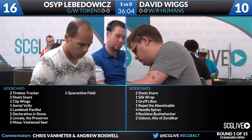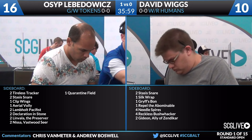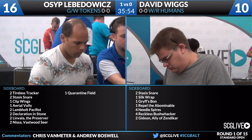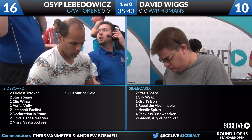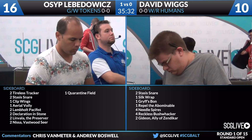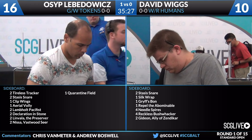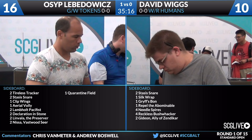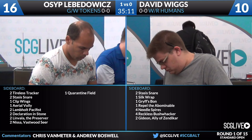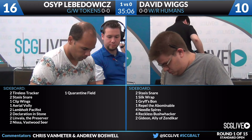Let's take a look at the sideboards. On Osep's side: two Tireless Tracker, two Stasis Snare, one Clip Wings, one Aerial Volley, two Lamult Pacifist, two Declaration in Stone, two Linvala the Preserver, two Nissa Vastwood Seer, and one Quarantine Field. The things we're going to see out of Osep are Stasis Snare for instant speed removal; Lamult Pacifist as a great blocker. Two cards that will definitely excel are Linvala and Nissa Vastwood Seer — all he wants to do is hit land drops and play big powerful spells. Linvala is very good against this Humans deck — any time you gain five life and make two flying blockers, you're in a pretty good spot.